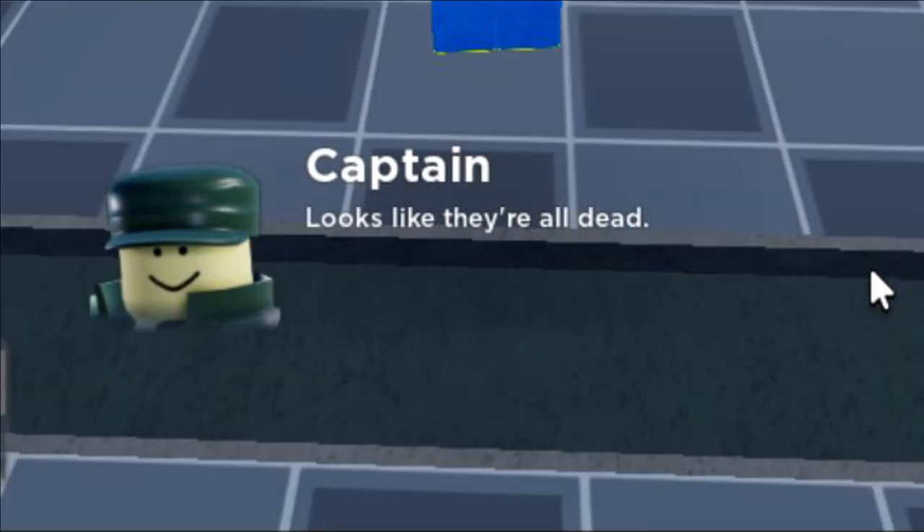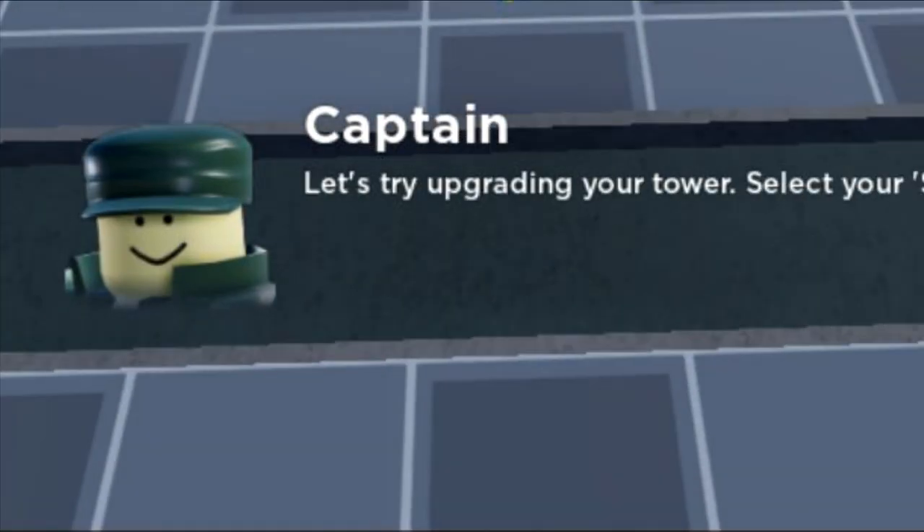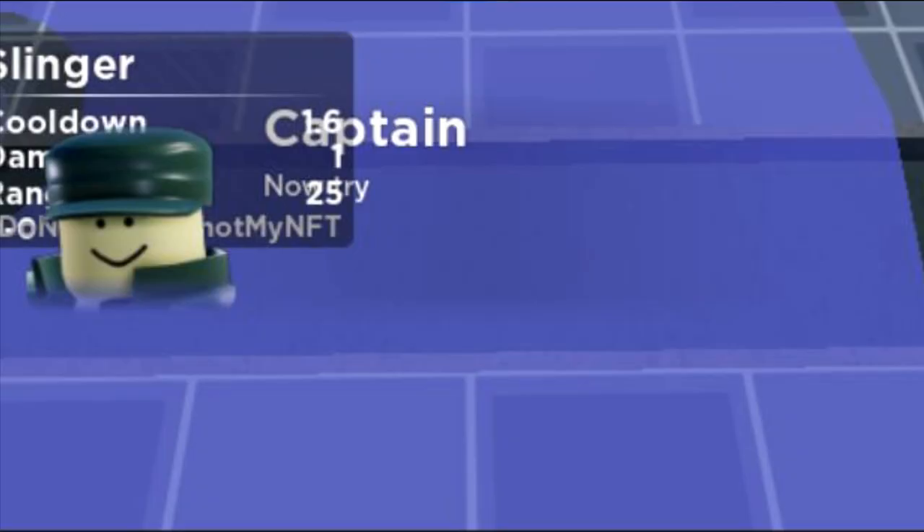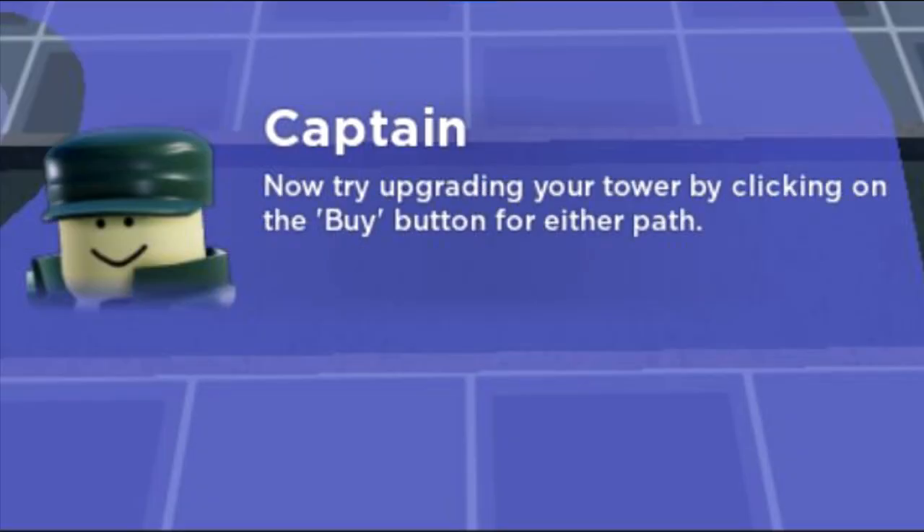Looks like they are all dead. Let's try upgrading your tower. Select your slinger tower. Now try upgrading your tower by clicking on the buy button for either path.